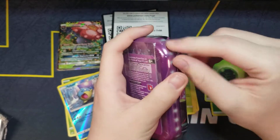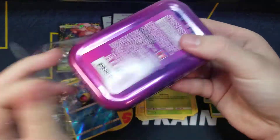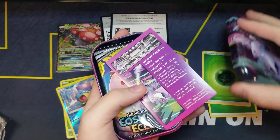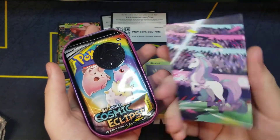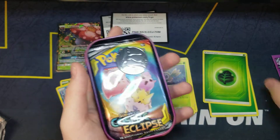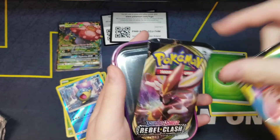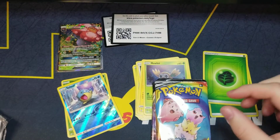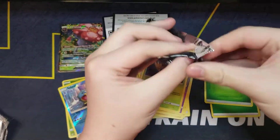Next we got a Rapid Ash tin. The way to open it is on the side. Same card with the artwork that's on the front of the ice one. This is the exact same coin so I'll just stick it off to the side. Cosmic Eclipse and Rebel Clash — so it looks like that's all that comes in these ones. I'm not mad at all, I love Cosmic Eclipse, probably one of my favorite sets.